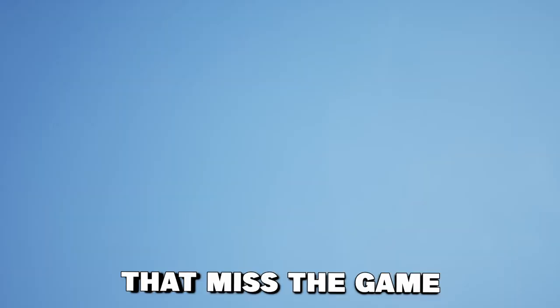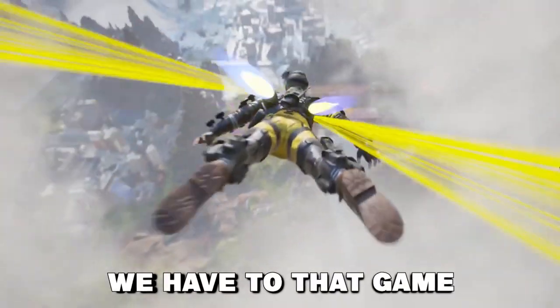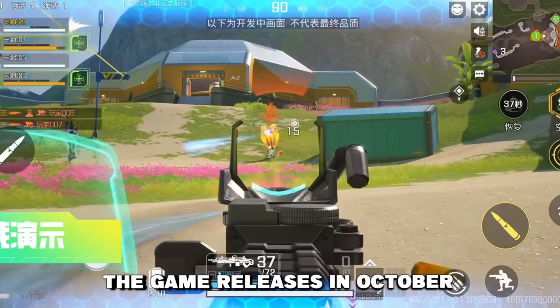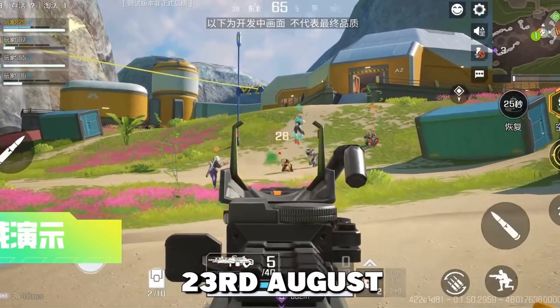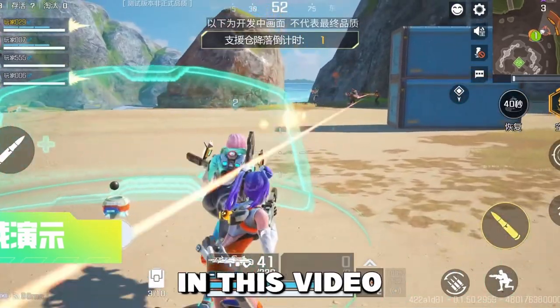There are a lot of mobile gamers that miss Apex Legends Mobile, and the closest thing we have to that game coming next is High Energy Heroes. The game releases in October this year, but there's a new beta test happening on the 23rd of August next week. I'm going to show you how you can download and play it in this video. Let's go!